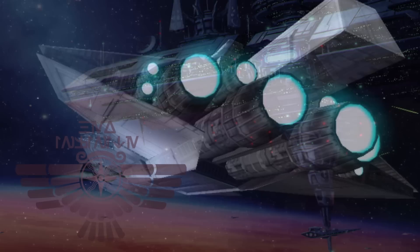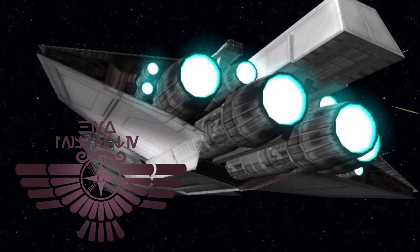Some of these ships were known to lock down worlds flirting with the idea of rebellion, similar to the role of Golan defense platforms, while a few fell into the hands of the Hex Union, an Imperial splinter faction that grew out of the Imperial collapse after the Battle of Endor.